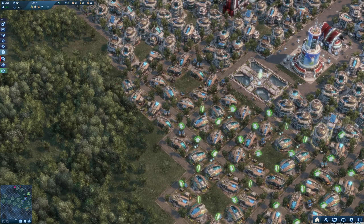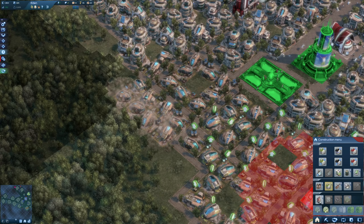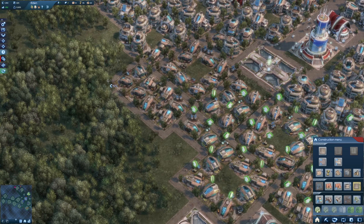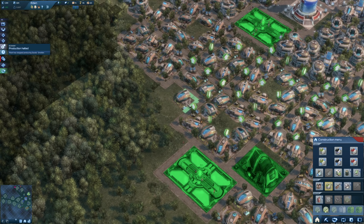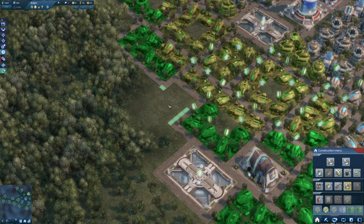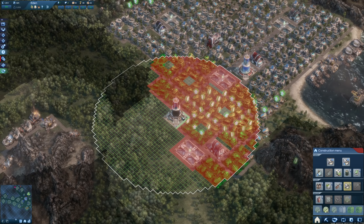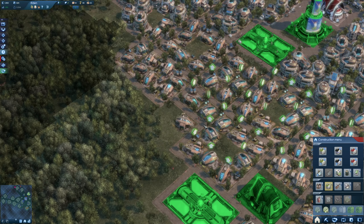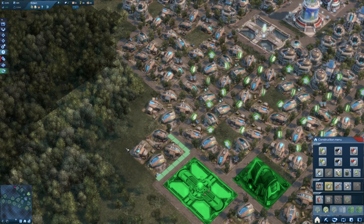I need to be careful here because the streets are not aligned in the correct order, so I need to do that one first. I probably won't be able to get two blocks here, but I can fit an information center - oh wait, there's already one over here. Let's just have another block of buildings then.